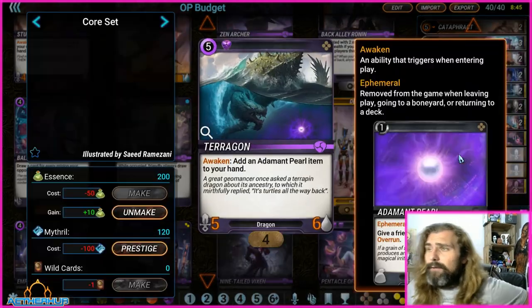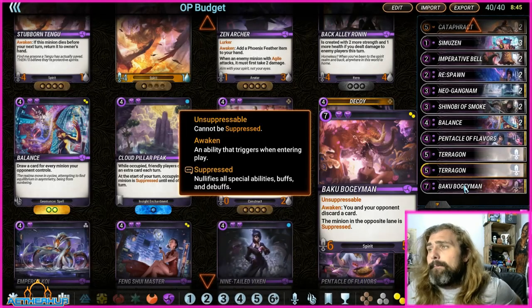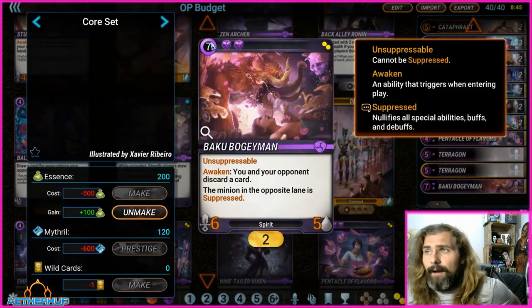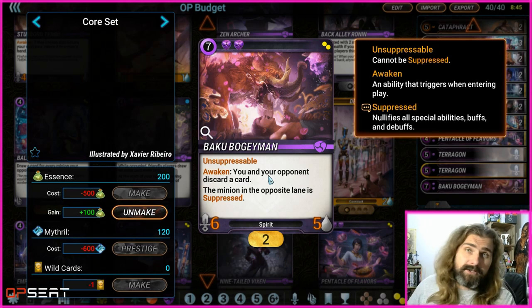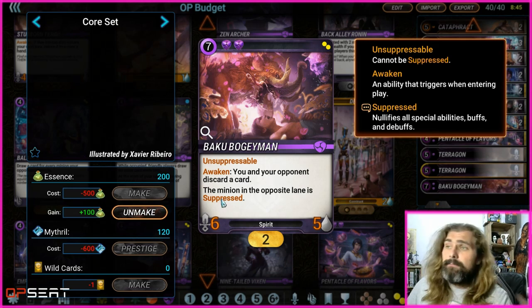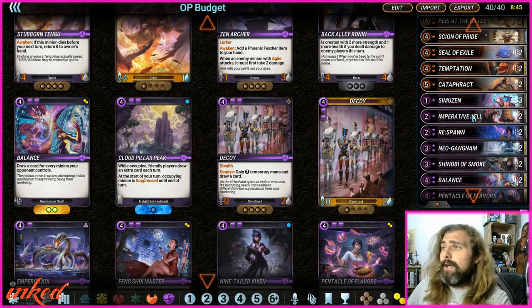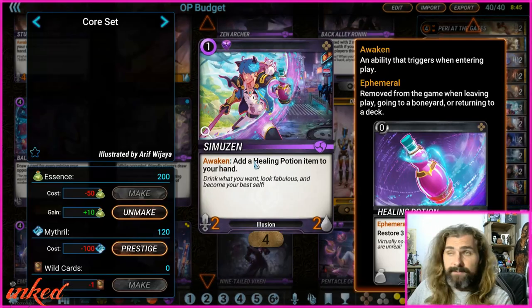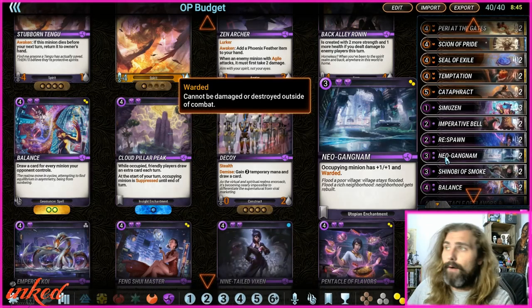Two Terragons are our mid-to-late game push with Purple. Our final big game-ending play with Purple is Baku Bogeyman. When you play this card, you must discard a card and your opponent discards a card, and minions in the opposing three lanes are suppressed. A little side note: if you have a Healing Potion in hand from Simzuin, you can discard the Healing Potion if you don't want to discard any of your other cards.